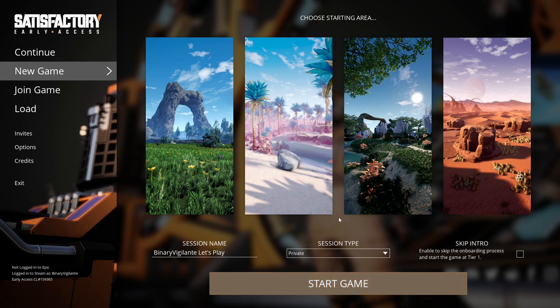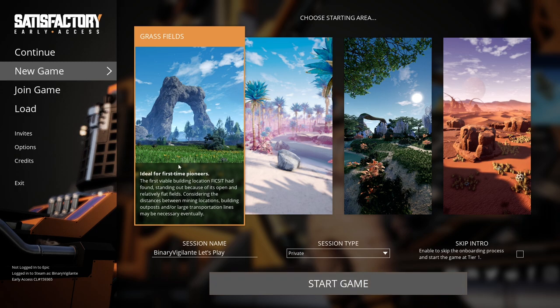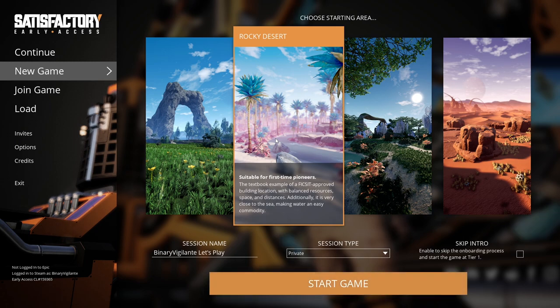Let's choose a starting area. I'm not completely new to the game — I have played it a little bit before, not too much. I believe I started with this one, which is ideal for first time pioneers. But I think we're going to go with this one. I'm not quite ready to go into some advanced area. I should also say the backstory is you're kind of working for a company that has sent you out to start this automation process on different planets.